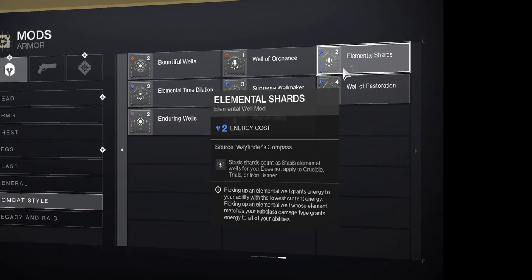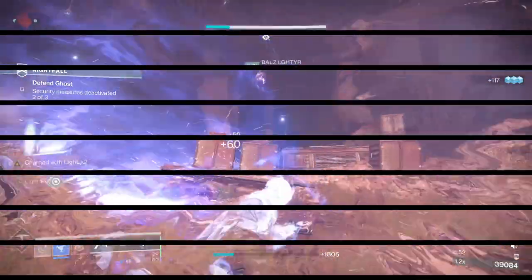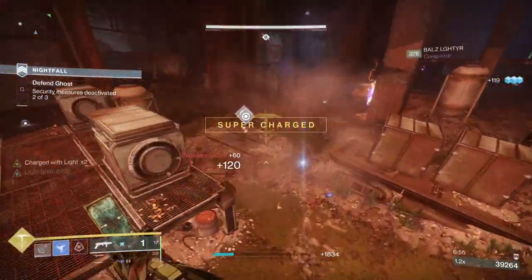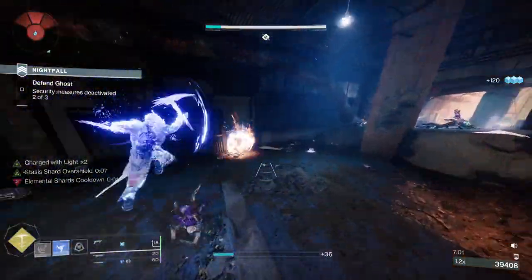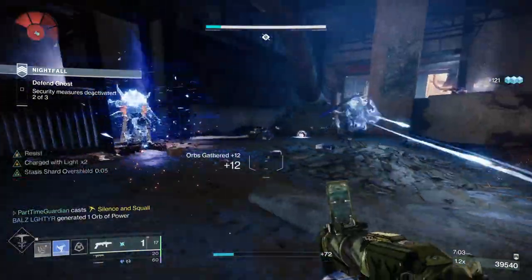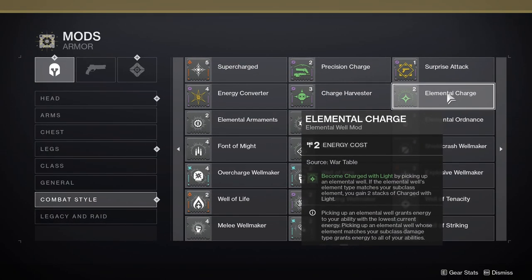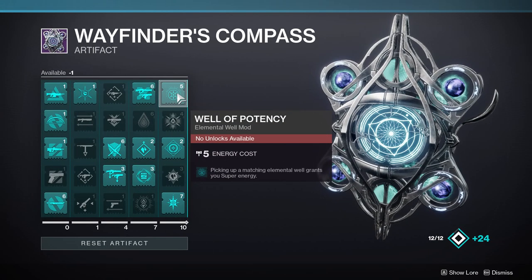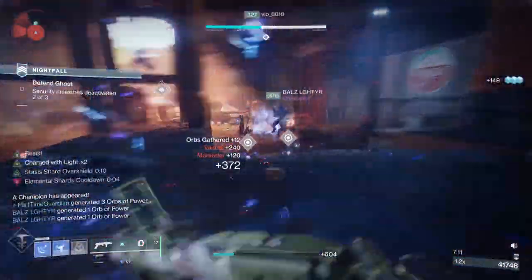I utilize Elemental Shards, which allow the shards I'm generating to act as Elemental Wells. When I'm freezing and slowing targets, I'm basically getting shards constantly — and especially against higher-end targets I'm continuously freezing, I get more shards over time. I use Elemental Charge to allow those shards, acting as wells, to give me two charges of light. Then I add Well of Potency, which grants additional super energy when I pick up Elemental Wells.